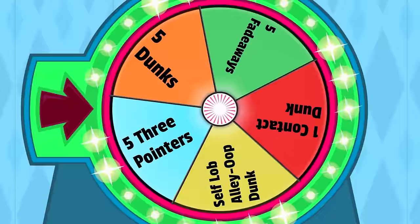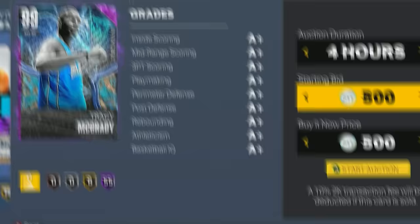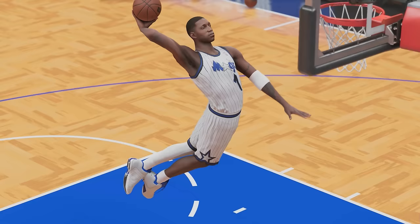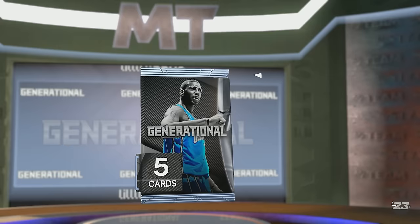Today, every challenge I complete with Tracy McGrady, I get to upgrade his card. But if I can't complete any of these challenges, I have to sell this 99 overall Invincible T-Mac for 500 MT. The first card is this 91 overall Tracy McGrady selling for 5,000 MT. Boom, welcome to the squad. Also, every challenge I complete, I get to upgrade my team by opening two packs.